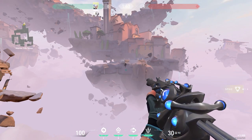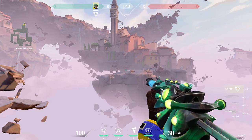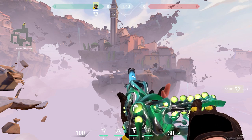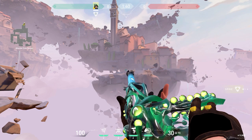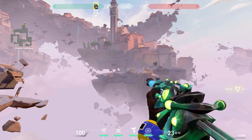Now let's quickly switch over to the green version. This is the green version of the Spectre — fairly nice. This is the reason why I've decided to purchase the green variant only. Really, really good with the color scheme here. Green is one of my personal favorites.